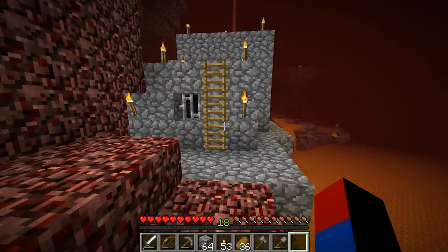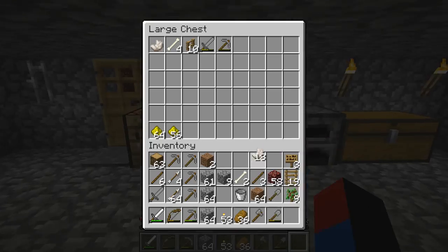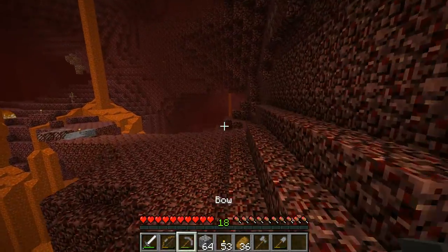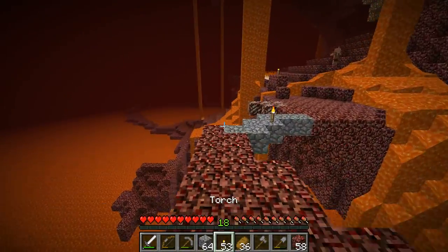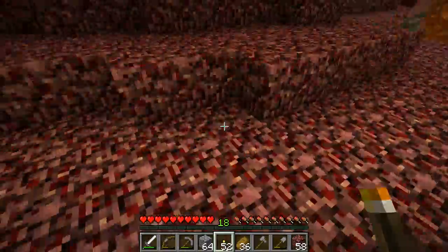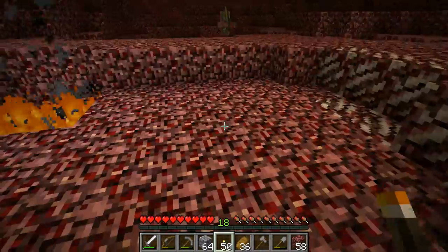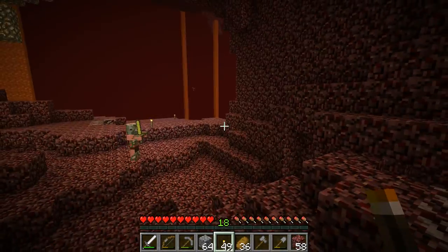I need blazes so I can get my potion stuff going — I need a brewing stand and all that. The way I'm going to do it is go right here and explore the general areas. I'll put torches everywhere I go. I'm going to use torches as my markers and use different markers for different routes, trying not to place them too often so I don't run out too quickly.